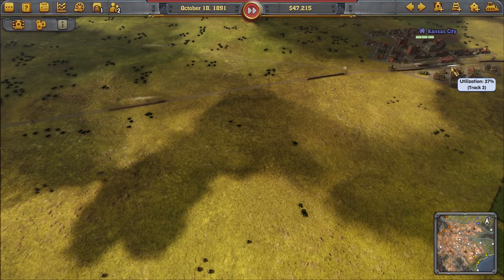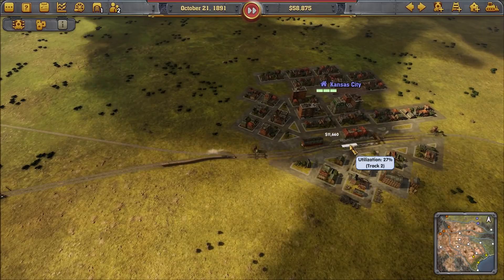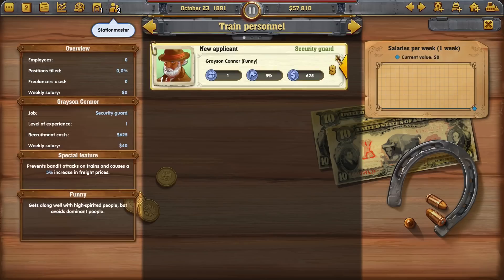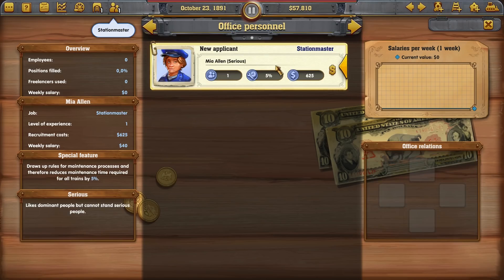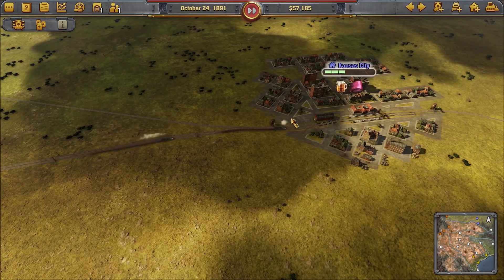That does mean we're going to have a very busy second landing over here. What is this? Station Master — oh, that's one of the office personnel I can have. It draws up a rule for maintenance processes and reduces maintenance time requirements for all trains by 5%. That sounds great! We have someone in our office now. I'm very pleased with that.